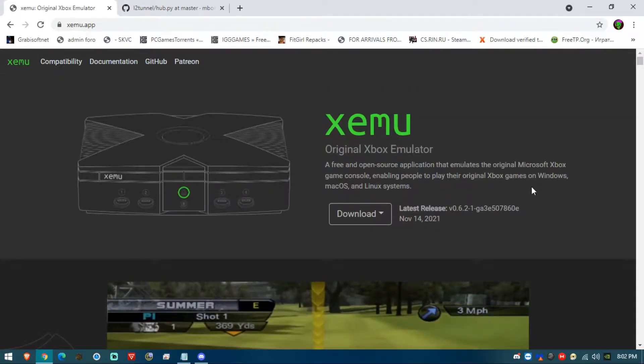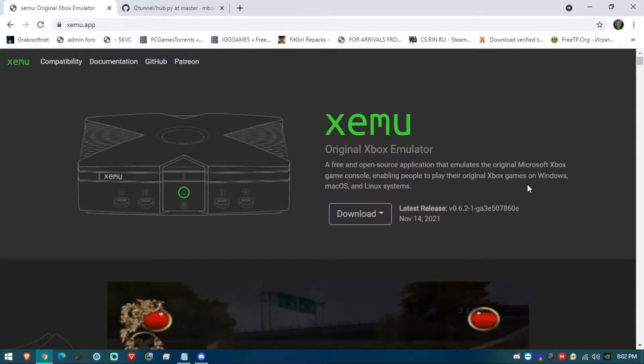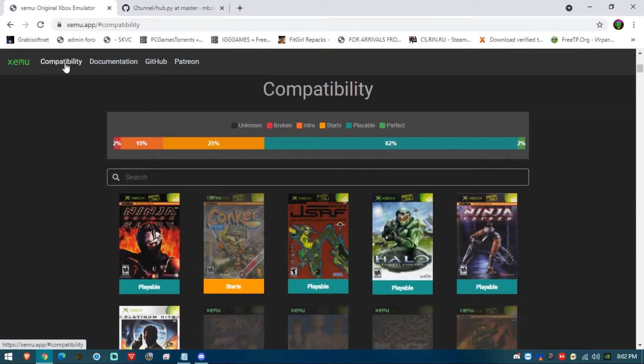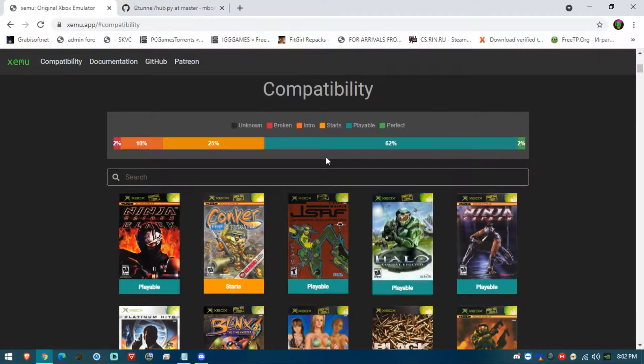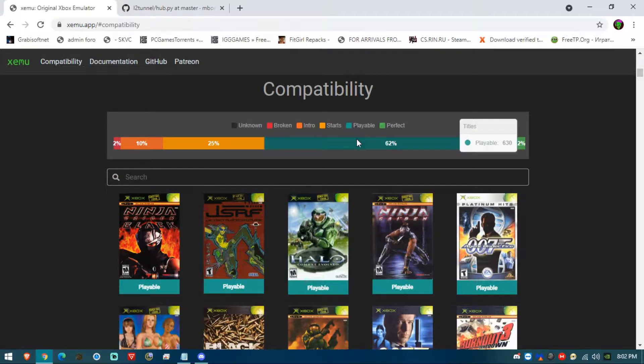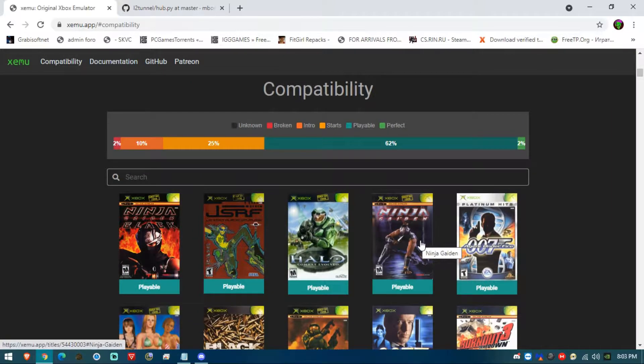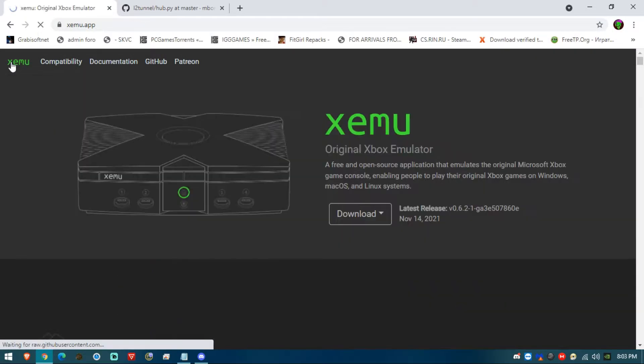Here is the official website where you'll find it. If you go to the compatibility section, you'll always be able to check which games are more playable than others. If you click on the green bar, you'll see all the different games that are at least playable — they're not perfect, but at least playable.